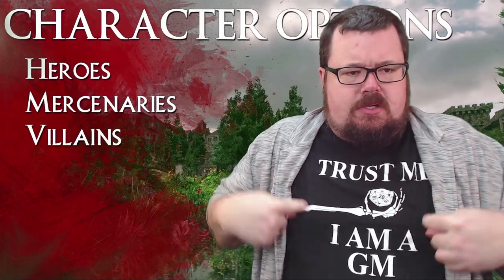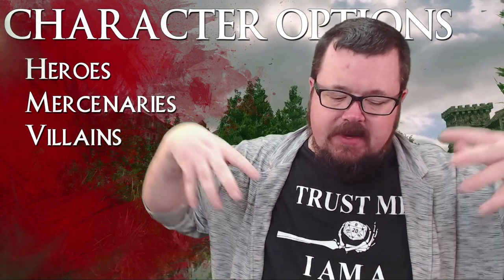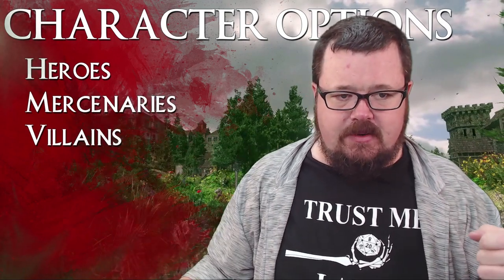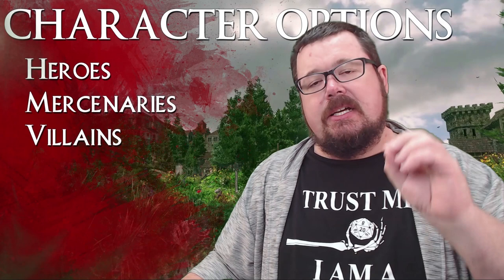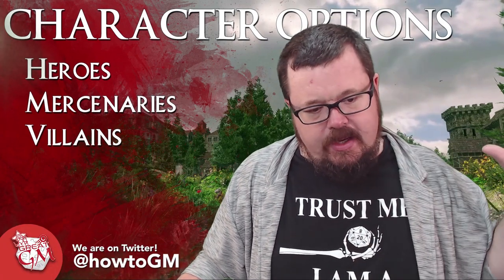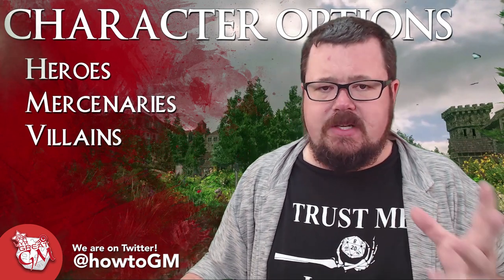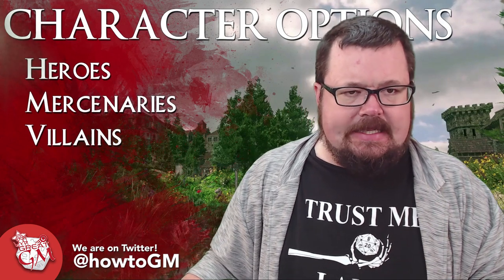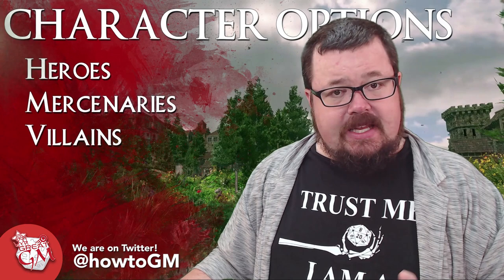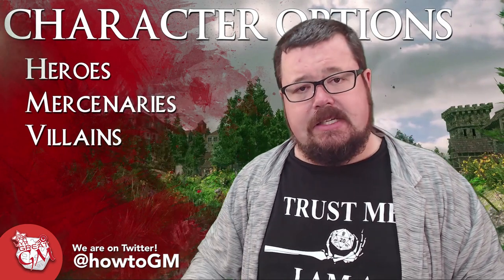Okay — character options. So you've given them the world, the setting, the potential plot. Now it's time to determine where they sit. Within this alien world — with CIA, KGB, Mossad, and all those secret agencies running around — you can either play heroes, you can play mercenaries, or you could play villains, being part of the organization promoting the alien agenda and trying to quash the rebels.